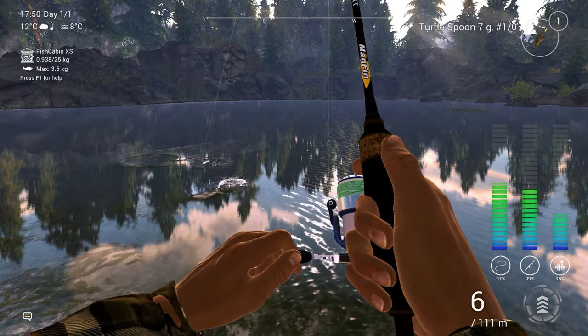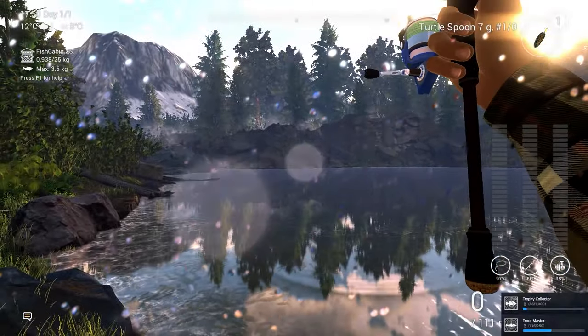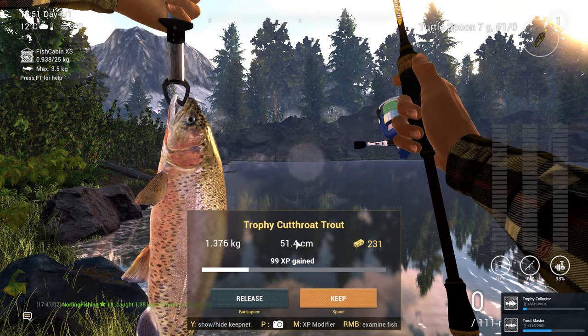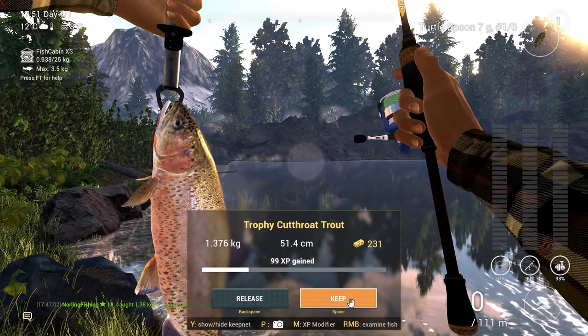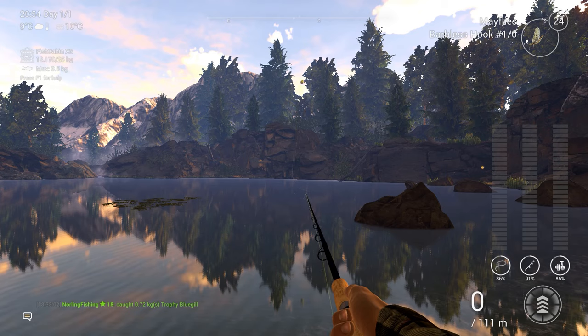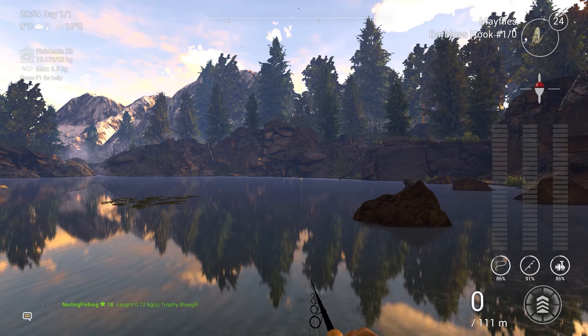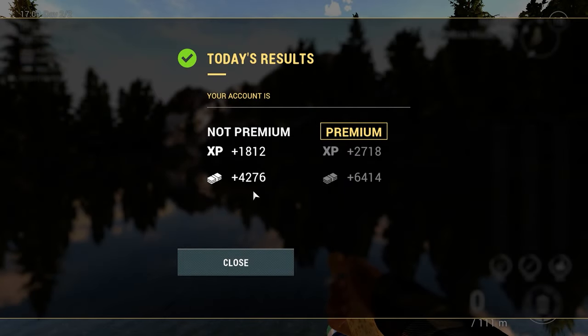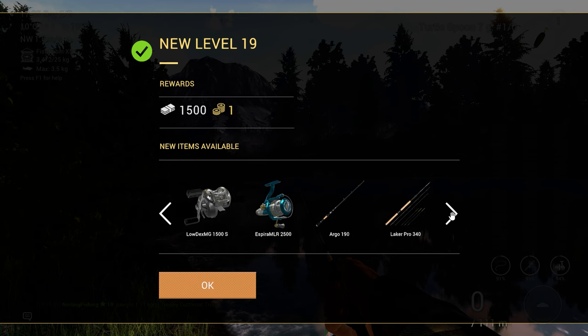First fish with the turtle lure — it's a trophy and it is a Trophy Cutthroat Trout, which is pretty awesome. This gives me an idea that it could get us a unique version too. Also for your information — casting over there with mayfly gets you quite a bit of trophy trout, very nice for money. Another four grand — almost 4,300. We are already level 19 and still no unique trophies.